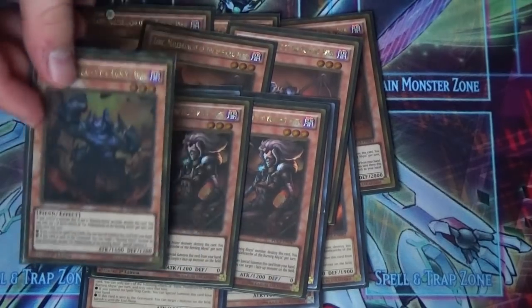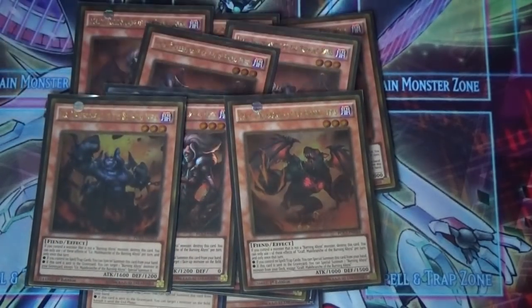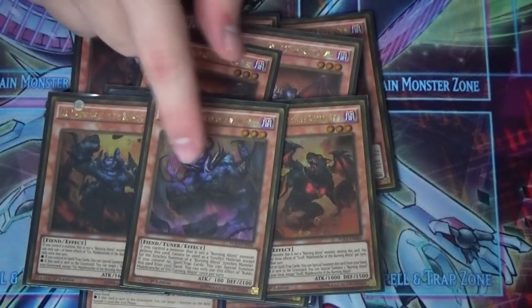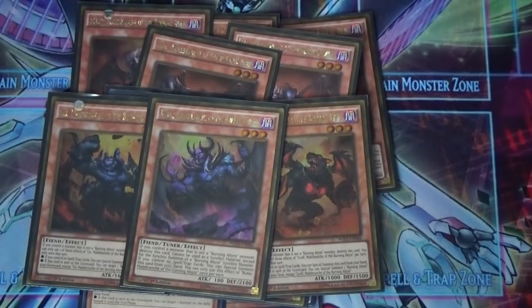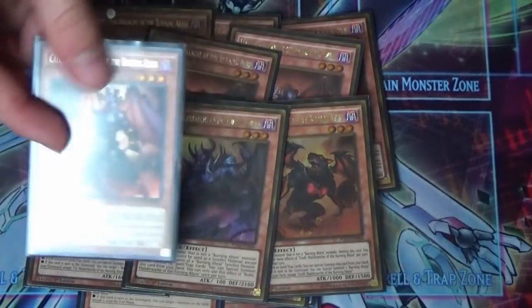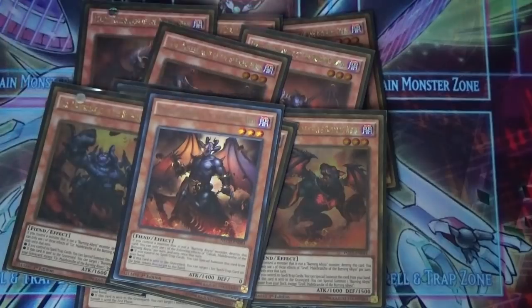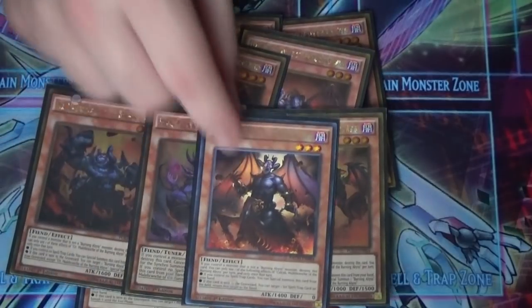For the one-ofs, I have one Seer — when sent to the graveyard, target a Burning Abyss in your graveyard and special summon it. One Graf — same effect as Seer except it's from the deck. These two are the limited ones. One Rubic — he's the only one without a graveyard effect because he's a tuner; his effect requires you to synchro summon using Burning Abyss monsters. And one Cowcab of the Burning Abyss — you target a set card your opponent controls and return it to their hand. I've thought about swapping Cowcab for Cagna because of another card I run, and I'll probably end up making that change.